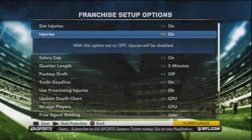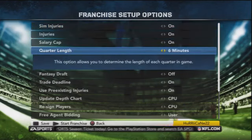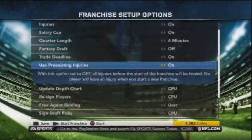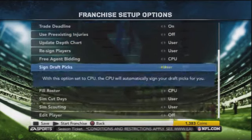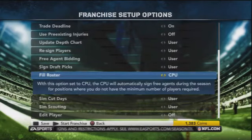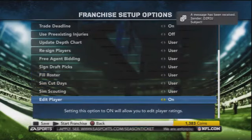We've got to do settings here. We want this to be 6 minutes roughly and we want the trade deadline. No pre-existing injuries and we'll do user on all this stuff. Edit player off.